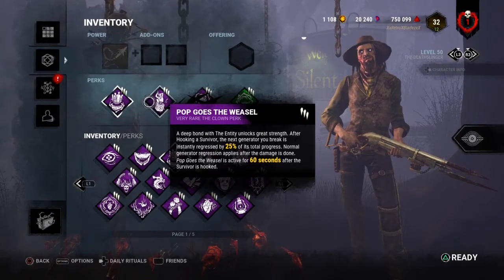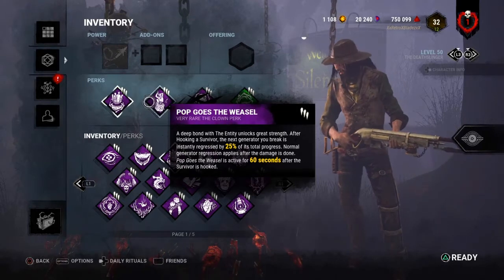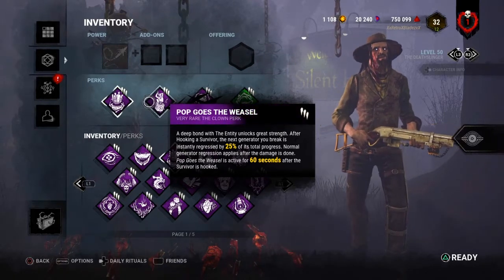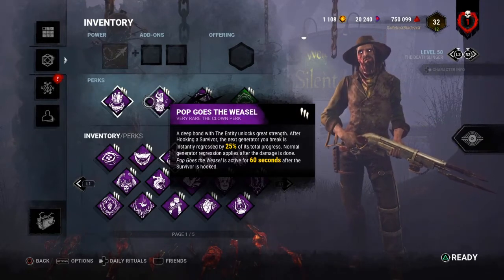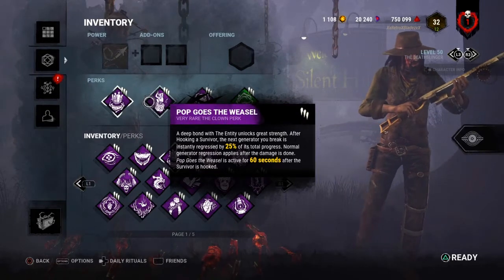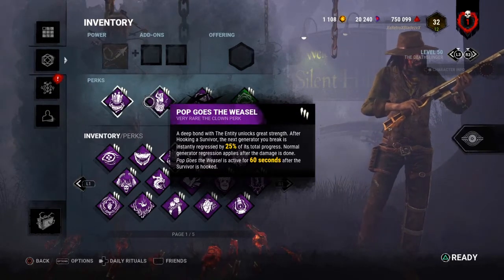Pop Goes the Weasel — each time after hooking a Survivor, the next generator you kick gets instantly regressed by 25% of its total progress. After that, normal generator regression will apply. At Level 1, you have 40 seconds; Level 2, 50 seconds; Level 3, 60 seconds after the Survivor is hooked to kick the next generator.